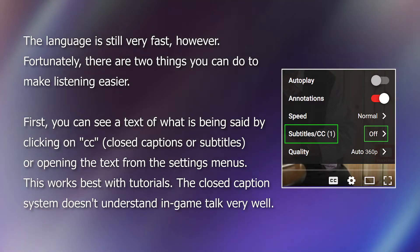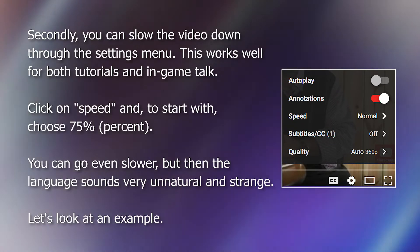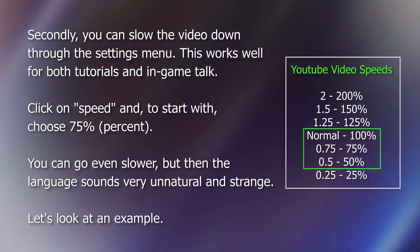The closed caption system doesn't understand in-game talk very well. Secondly, you can slow the video down through the settings menu. This works well for both tutorials and in-game talk. Click on Speed, and to start with, choose 75%. You can go even slower, but then the language sounds very unnatural and strange.